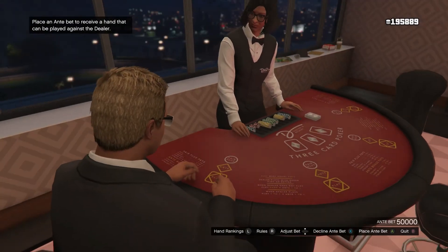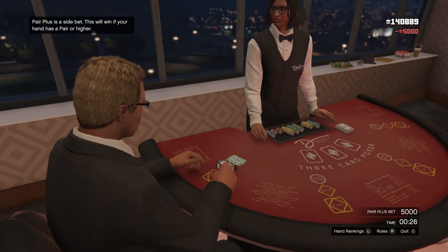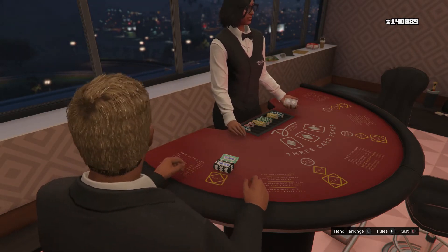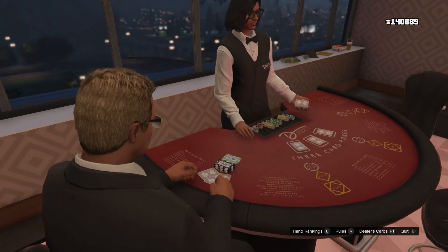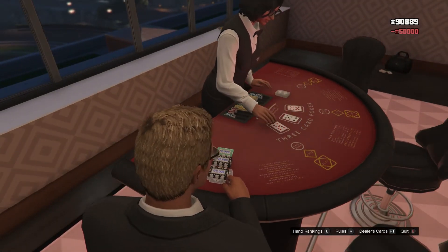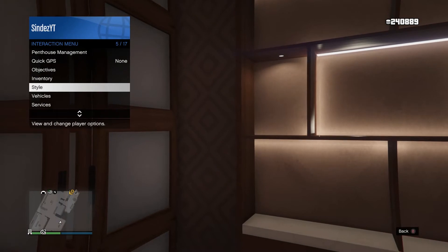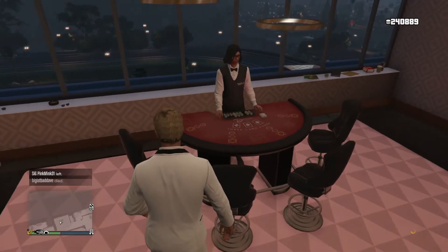What you want to do again is just go back in and repeat the same process — put 50,000 and 5,000, then wait for the dealer to deal the cards. And again, we have won. So after you've won, you want to do exactly the same thing — change your outfit and wait for the orange circle to confirm the save.